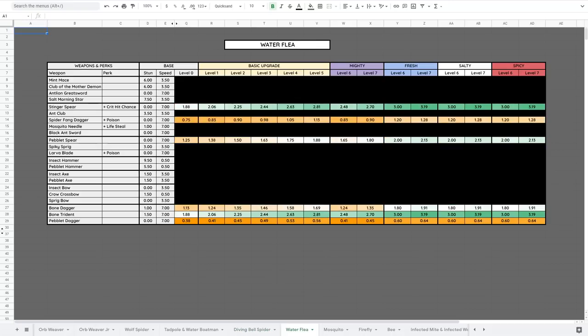The Water Flea is the opposite of the other underwater creatures — they are weak to Stabbing and resist Chopping, so use a spear instead of a dagger. Even the Pebblet Spear is okay against them. They don't do much damage even without armor, so they're not a big threat. You can use a dagger, but it'll take a little longer. If you're farming water fleas, just use the spear.